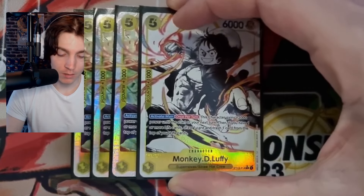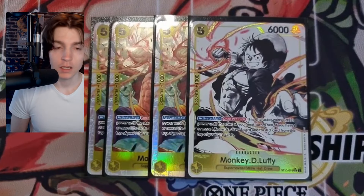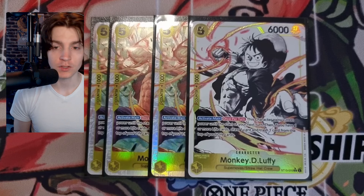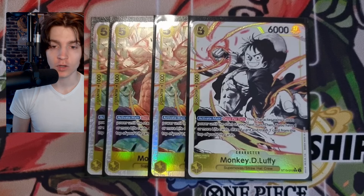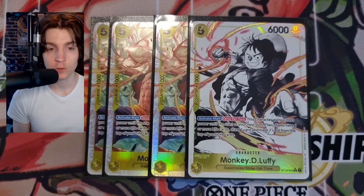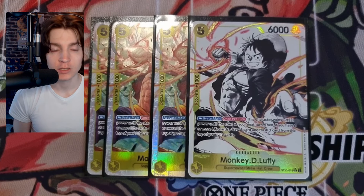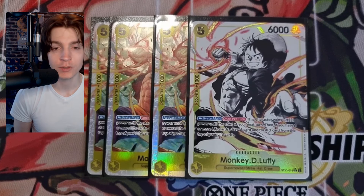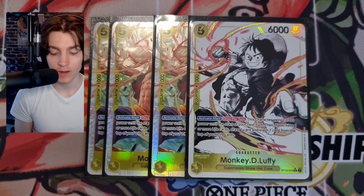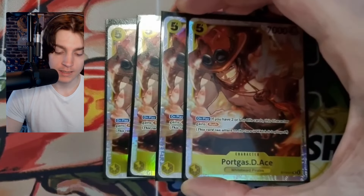For five-costs, we play four copies of the Monkey D. Luffy from the starter deck. Five-cost, 6k, 1000 counter. Activate main once per turn: this character gains +2000 power until the start of your next turn, and if you have one or more life cards, draw one and trash one. You want to use this at two lives — if your opponent doesn't attack you. Decks will all try to counter you, especially Moria with the DON, but if they don't hit you, play this, play Makino, go to zero lives.